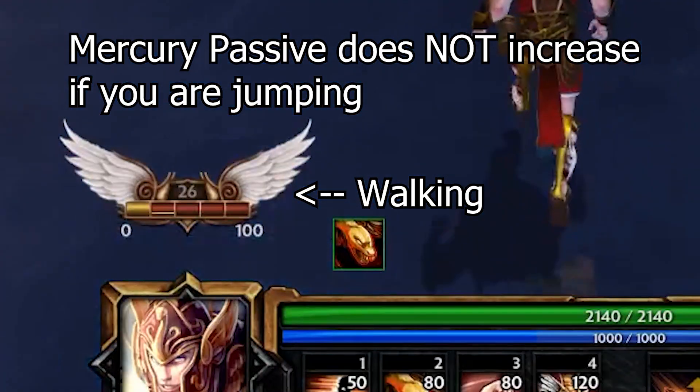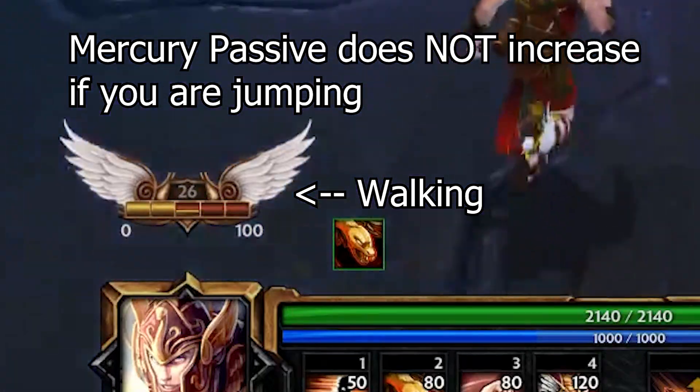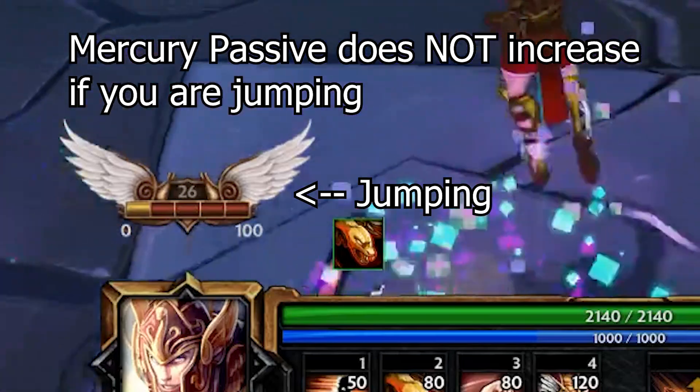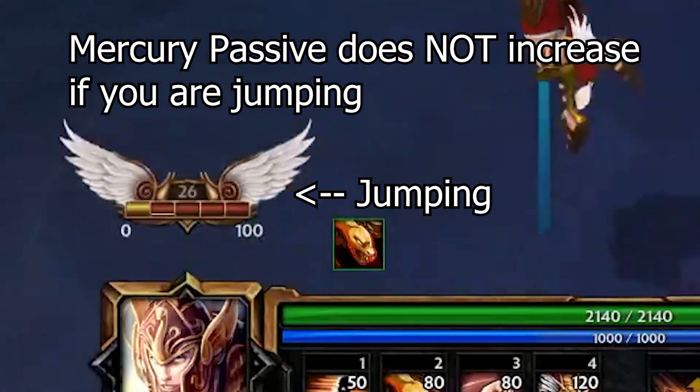Mercury's passive doesn't go up when jumping. When walking around, Mercury gains a physical power bonus for his next basic attack. But if you walk around while jumping, since he's not technically on the ground, his passive won't go up. So try to refrain from jumping when playing Mercury.